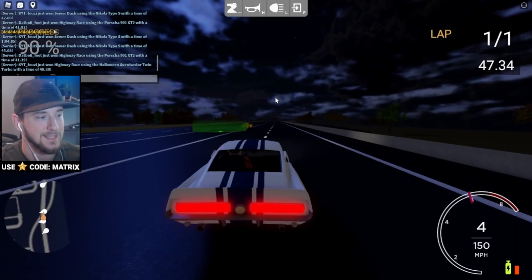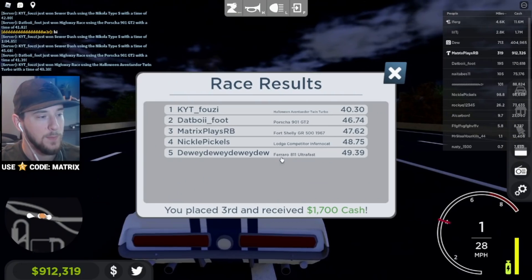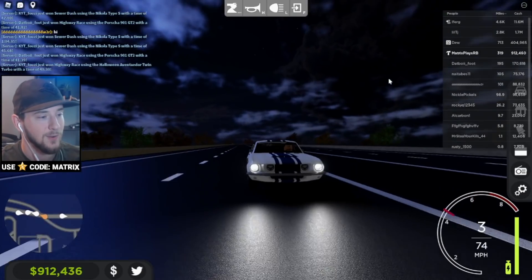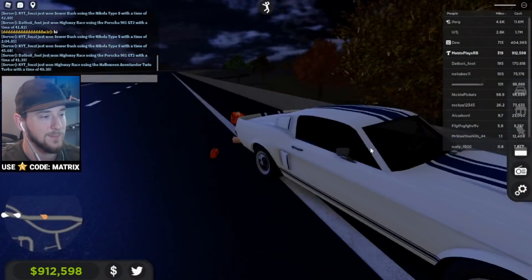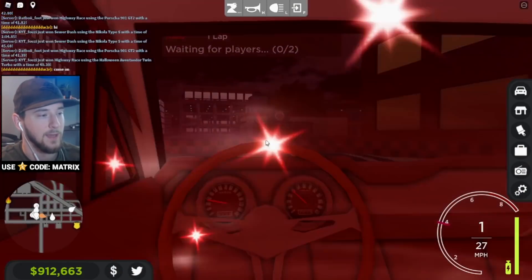The twin turbo Aventador wins with 40 seconds — that car is just insane. Congrats to anybody who got it. Hey, we got third place — third out of five! We beat the Ferrari and we beat the Hellcat. We did pretty good, only losing to basically the Lambo. That's one thing I've never done in this game yet — race in first person. I'm gonna try that.